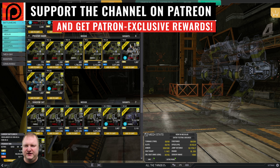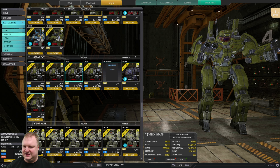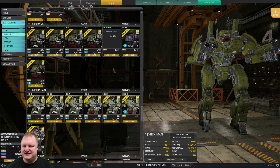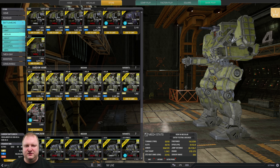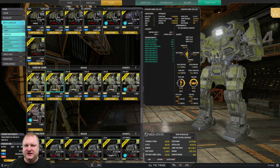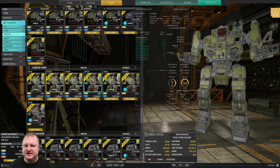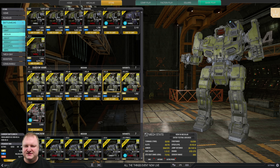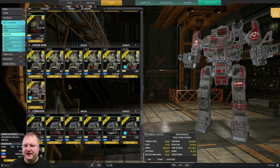Phoenix Hawks are all not too bad. I'd say think about getting the Phoenix Hawk 2 because it comes equipped with ECM. Shadow Cats: just get the Prime if you like that run-and-gun PPC play style. Shadow Hawks: the 2H if you like dakka, the 2D2 if you like brawling with missiles, and the 2K where you can do three large pulse lasers on the left side torso. Gray Death: not a bad mech with a nice paint job from the Gray Death Legion.